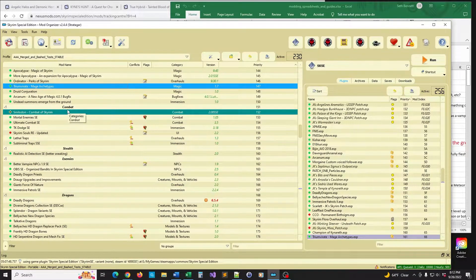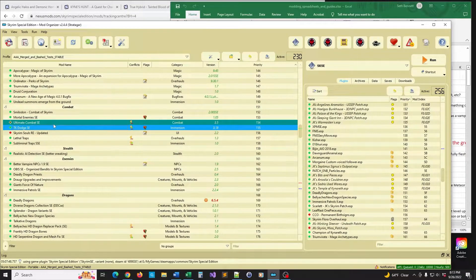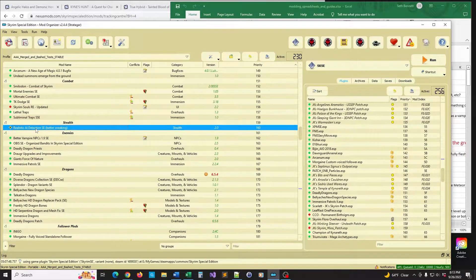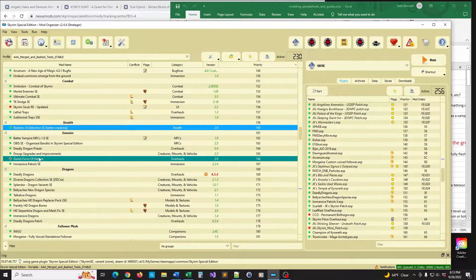Combat right now is a pretty wide variety — this build was suggested by one of you guys about nine months ago. I've got Smulden, Mortal Enemies, and Ultimate Combat. Mortal Enemies narrows your enemies' attack box, making them a little easier to dodge and really forcing you to use TK Dodge. Smulden and Ultimate Combat punish you more when you get hit, so you have to be careful. Because I'm a glutton for punishment I also have Lethal Traps and Subliminal Traps — they're hidden and they can kill you. I also have Realistic AI Detection, so stealth builds won't have that experience of standing in the open behind someone and just stabbing them at lower stealth levels.